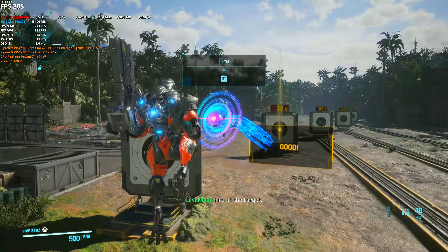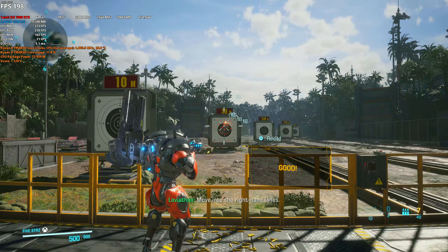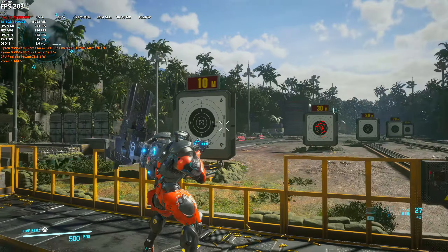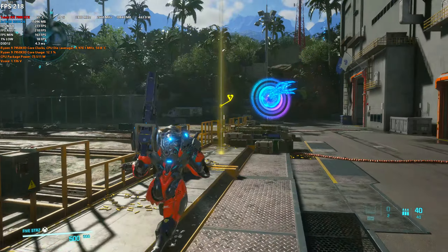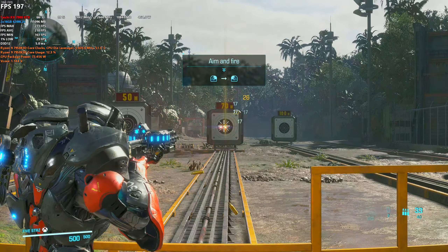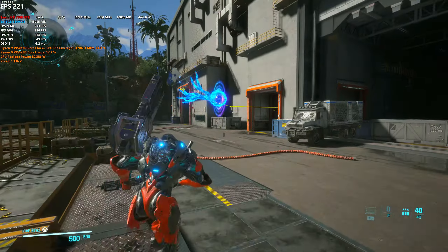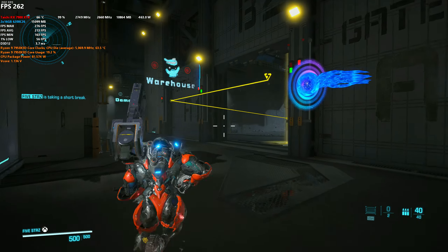Fire at the target. Move into the right-hand blades. Focus fire on the distant targets. Try sprinting to move more quickly as you head to the next area. Fire at the target.